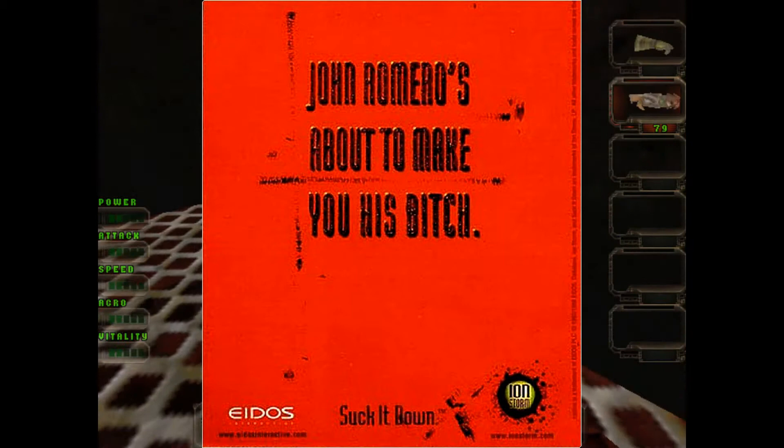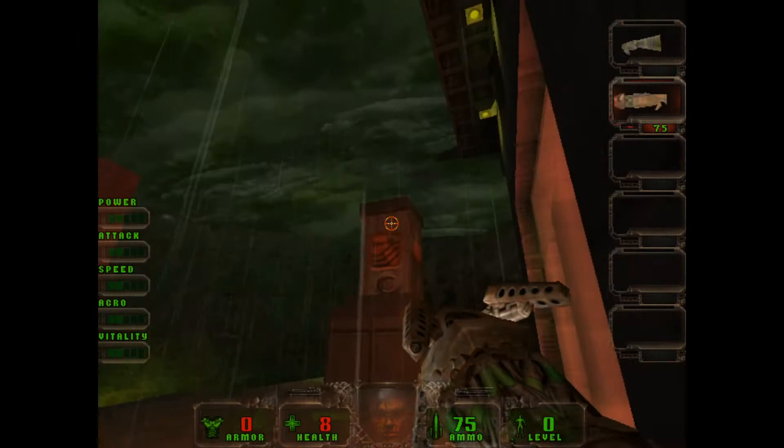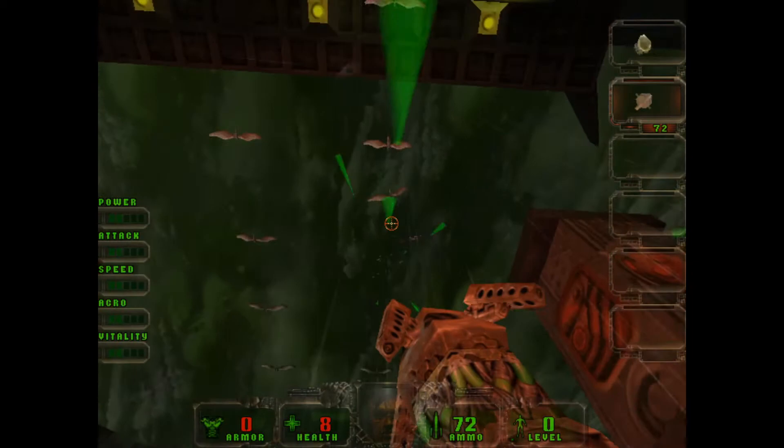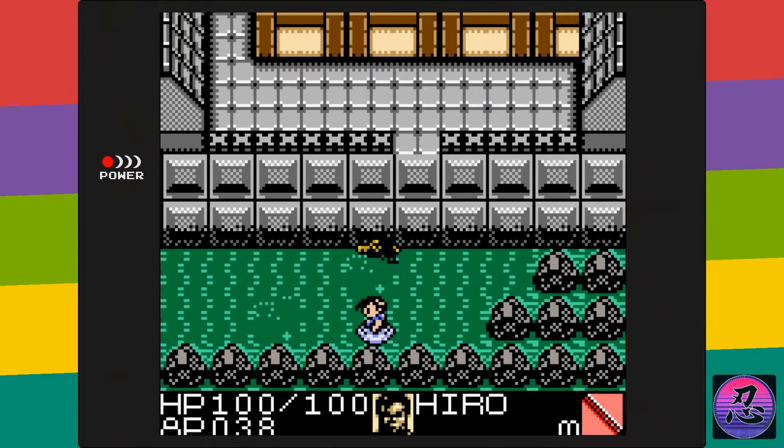John Romero is about to make you his bitch. Daikatana, released in the year 2000, is one of the most well-known examples of one man's appalling hubris formed into a crappy PC game. But today we're not playing that piece of garbage because that game totally sucks — instead we're gonna play the slightly better version on the Game Boy Color.